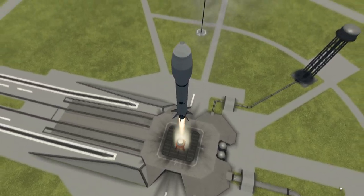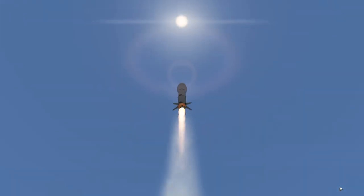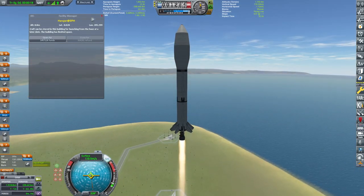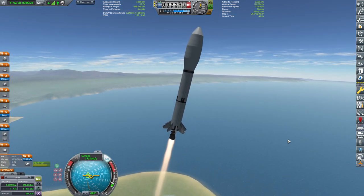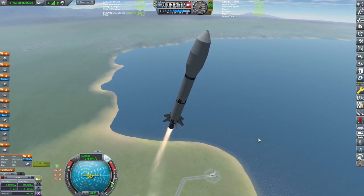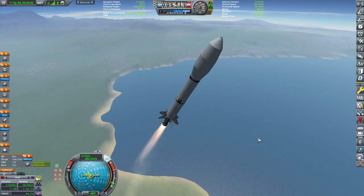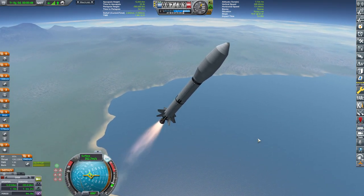Hello and welcome back to our KSP career. The beauty you see taking off is the Minmus robotic lander we designed in the previous episode — link provided if you haven't checked it out. Our goal today is Minmus, and the main purpose of this mission is grinding cash because we're almost out of it.